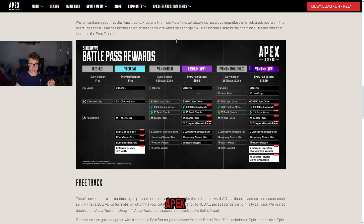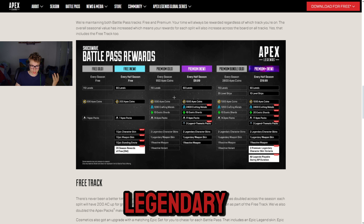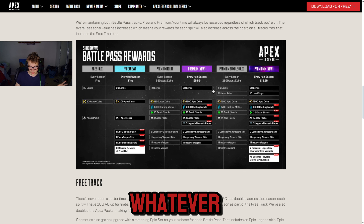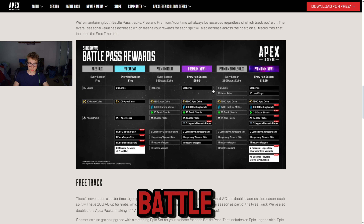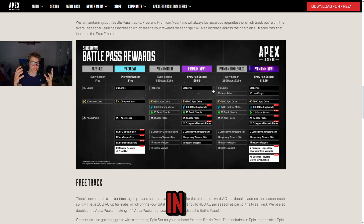The old premium Battle Pass was 110 levels for 950 Apex Coins a season, giving 1300 Apex Coins, 1200 crafting materials, 10 exotic shards, 14 packs, two legendary character skins, one weapon, and one reactive. Now premium is $10 every half season — so $10 at the start, another $10 for the second Battle Pass, making it $20 per season. And if it's four seasons a year, that's $80 a year on Battle Passes if you buy all of them. That's a bit much.